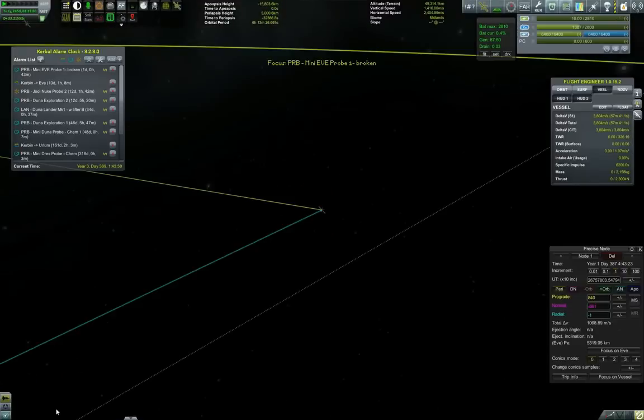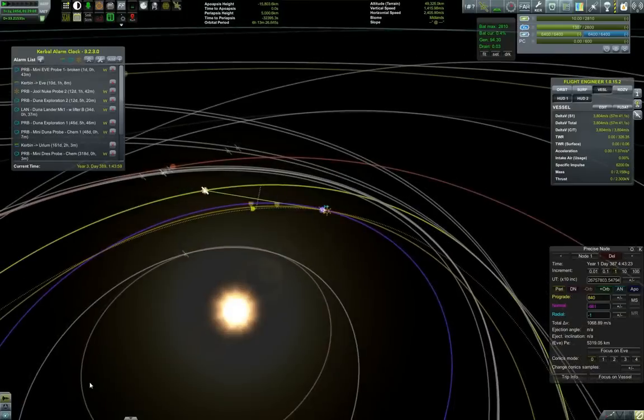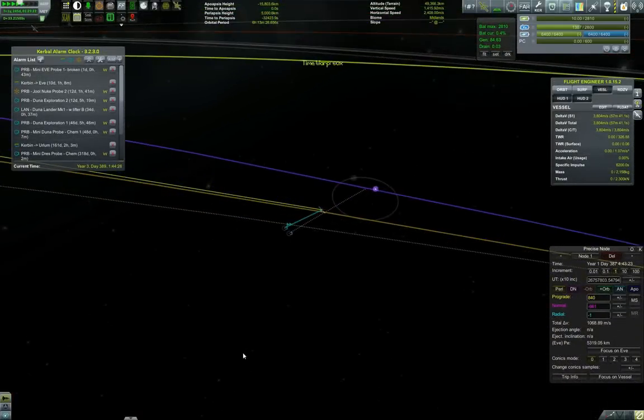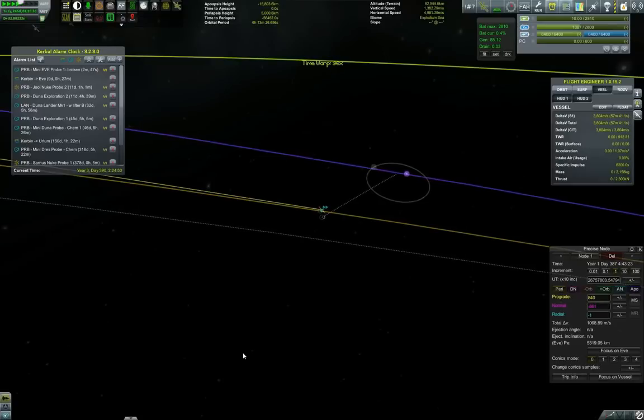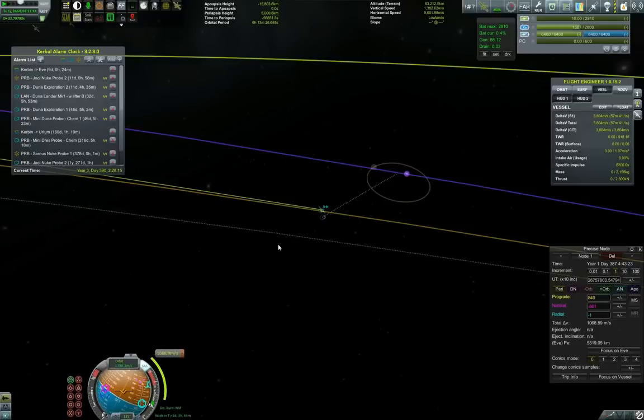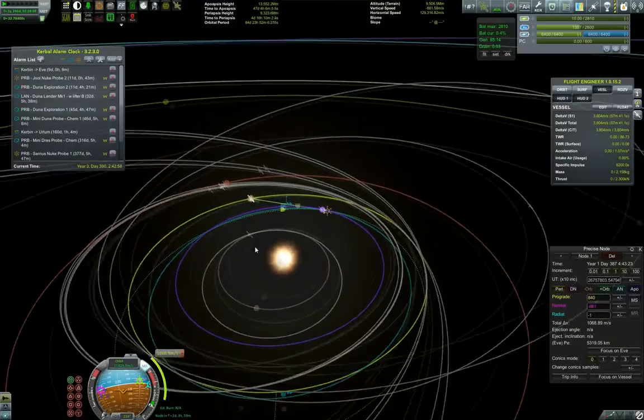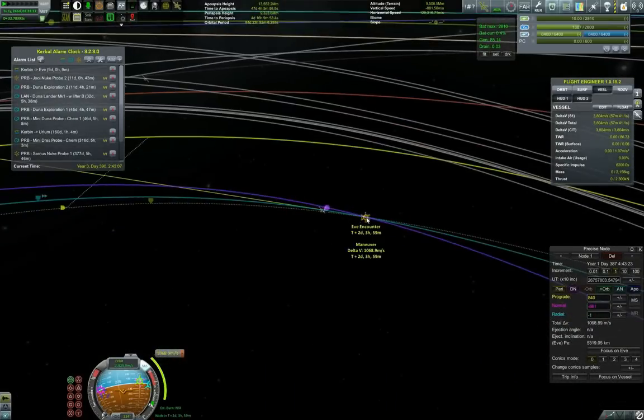We have our broken probe that is on the exit trajectory from Eve and changing the sphere of influence. Making sure that the change does happen at one times acceleration, because we had a nice encounter with Kerbin and we don't want to mess that one up. Let's see — do we have a Kerbin encounter or don't we?